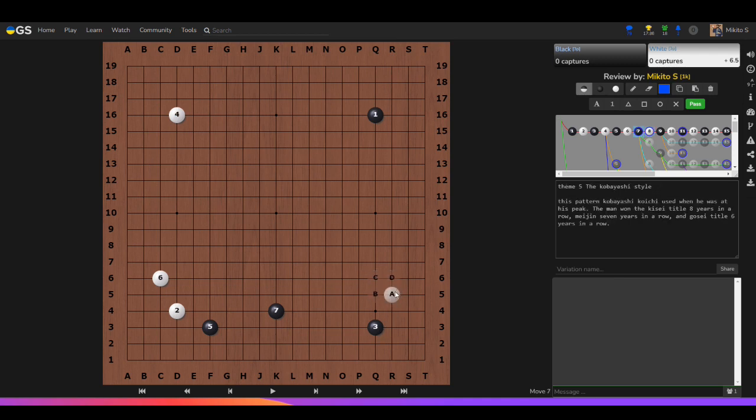When white plays a low approach, black pincers with the two-space high. This is actually the same pincer black uses even if white plays a high approach — interesting that the answer is the same. In the past, black would then hit with a shoulder hit or armpit hit to build that area. Once white's low approach is pincered into an attack at four, this was considered very good for black, who builds on both sides while white feels very claustrophobic.